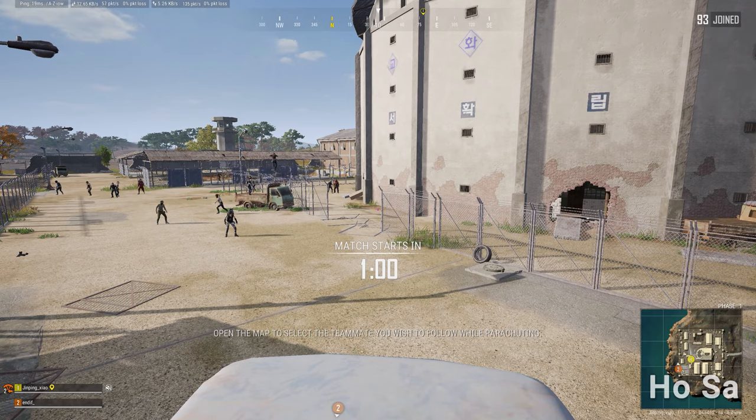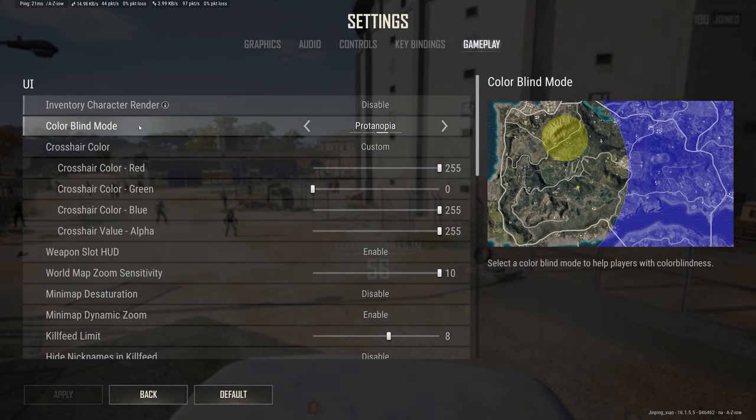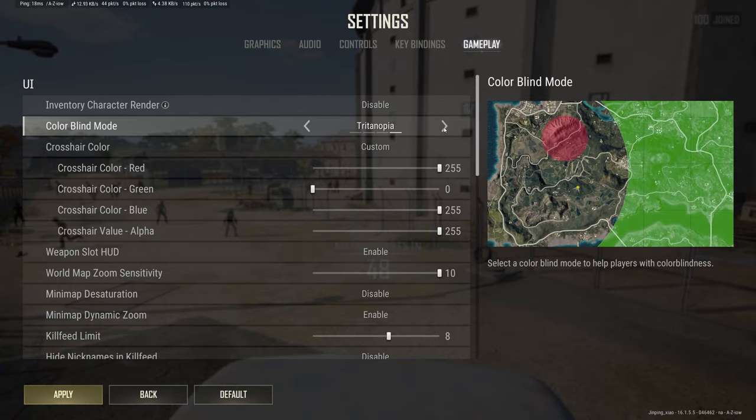To access colorblind settings, go to Settings, then Gameplay, and it's the top row. You can see there are four choices: Normal, Deuteranopia, Protanopia, and Tritanopia.